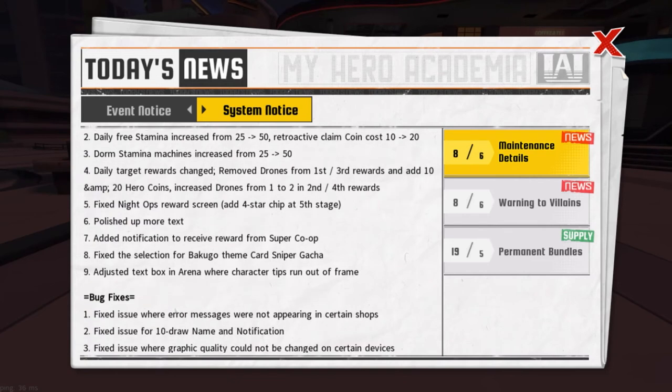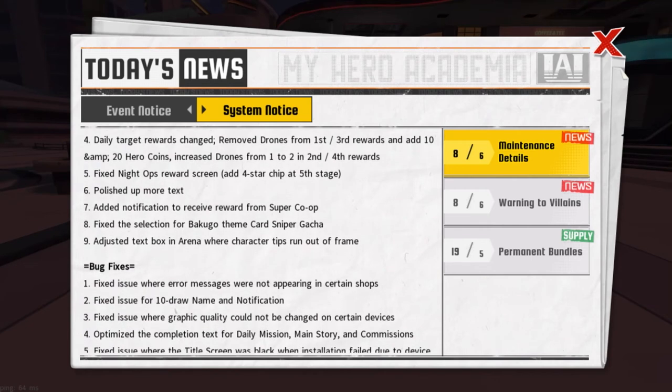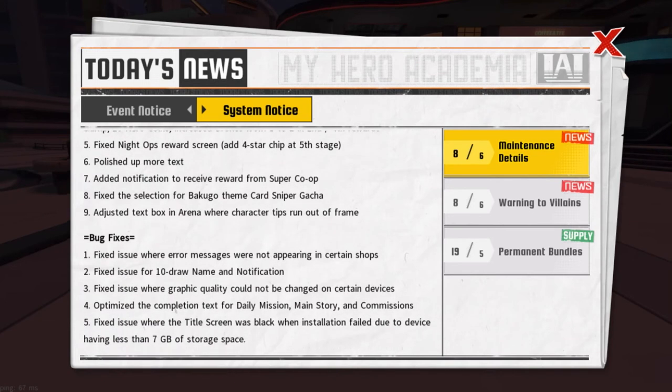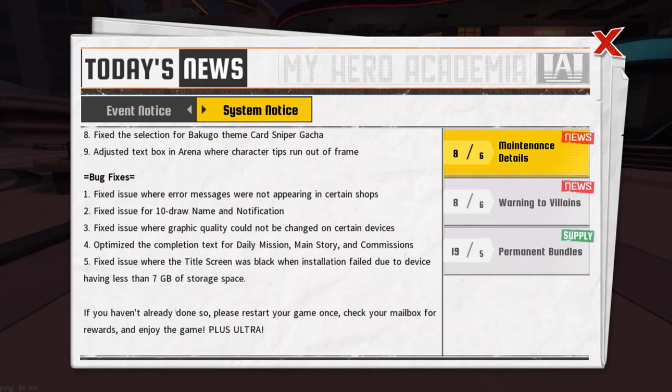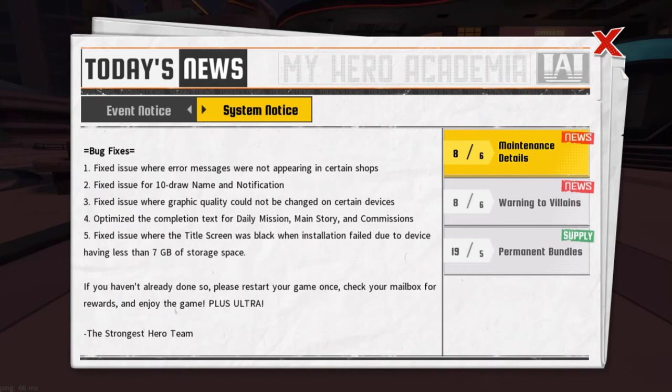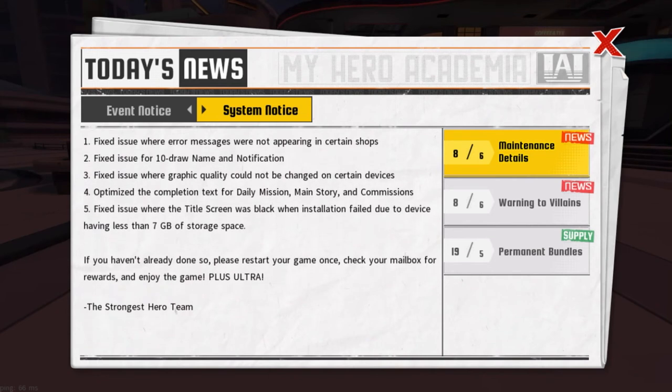They also polished up more of the text, added a notification to receive rewards from super co-op battle, and fixed the selection of Bakugou theme card — sniper gacha. I heard Bakugou's face is messed up too, so I gotta check that because I cannot have Bakugou looking cross-eyed. Adjusted the text box in arena where character tips run out of frame. Bug fixes: fixed error messages not appearing in certain shops, fixed 10-draw name notification, fixed graphical quality not changeable on certain devices, and optimized completion text for daily missions.